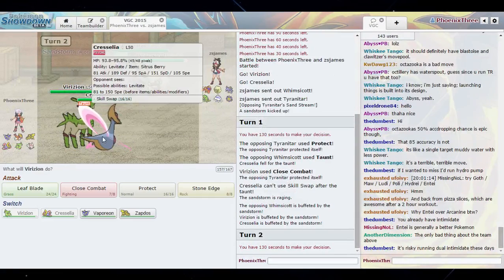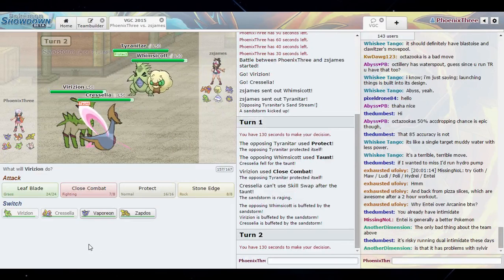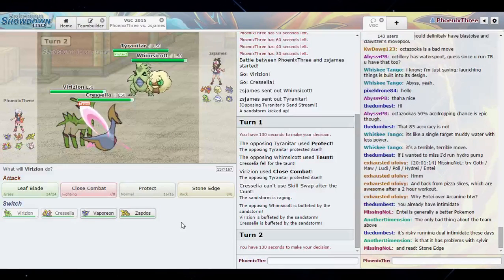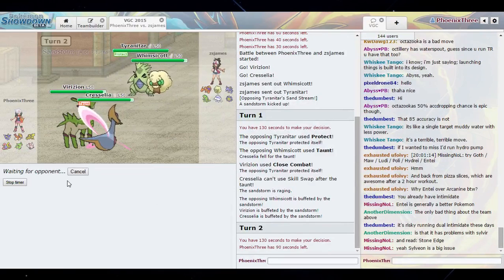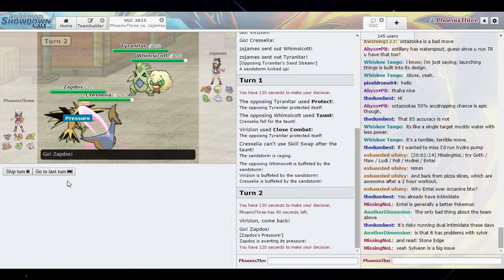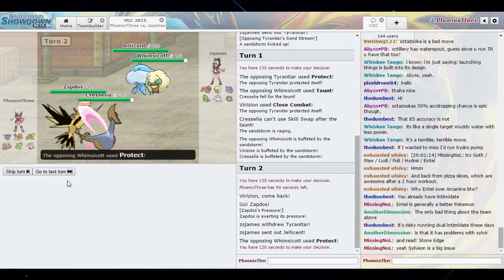So I have a play I can make here — I could either Leaf Blade into the Tyranitar slot, or Close Combat and just go for the kill. I know he's going to call it back. Or I could switch out — I think I'm gonna do that, switch out and Ice Beam the Whimsicott. He has to call it back, yeah, probably into the Jellicent.